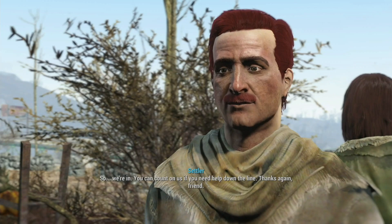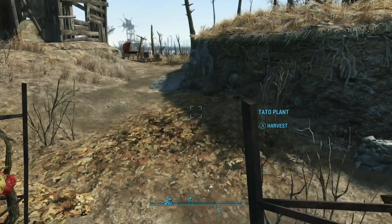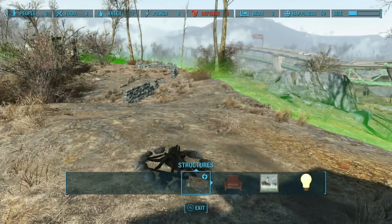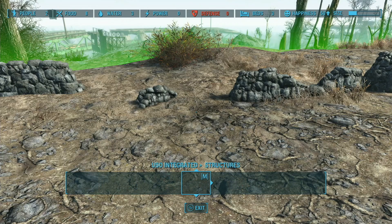Thanks again. Sure, no problem. Excellent — so now let's come over to the workshop and open it up to build some defenses. It'll be sloppily put together. We can scrap some of this stuff over here real quick, build ourselves some small pieces for this USO integrated stuff, get rid of that bramble. Let's build some scaffolding real quick — this is the easy way.